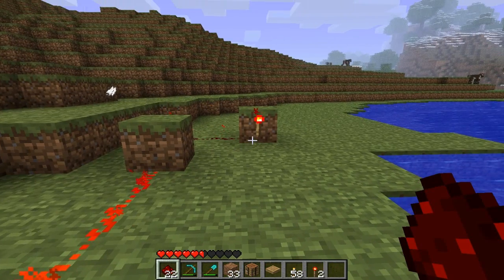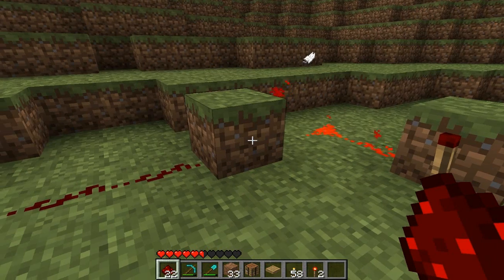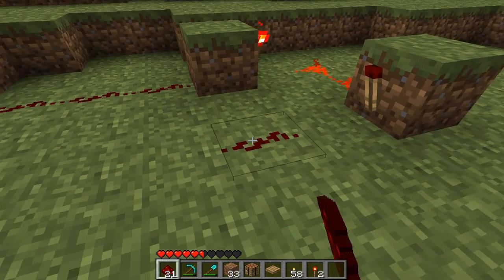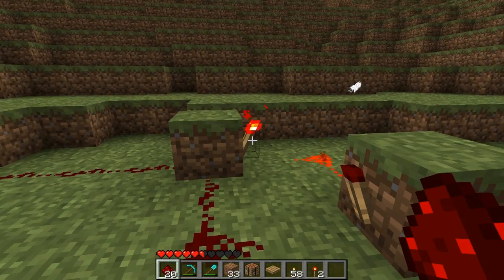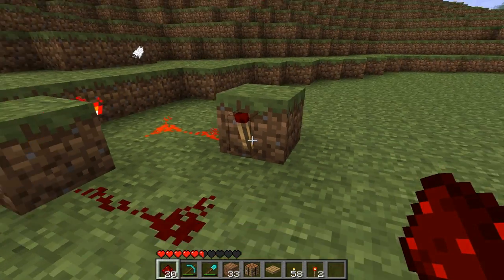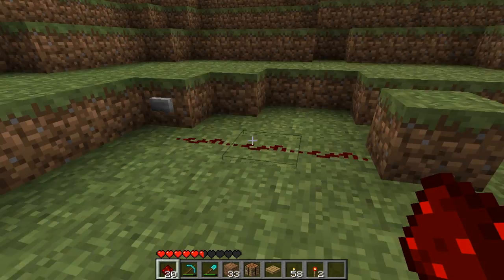It turns on and then turns back off. Now basically what we have done here is just a simple traditional repeater. If we extend this circuit to turn this one off, when we get the input here it's going to turn that off, turn this one back on, and since this one is going to be on, it's going to turn that one off and this one will remain on.